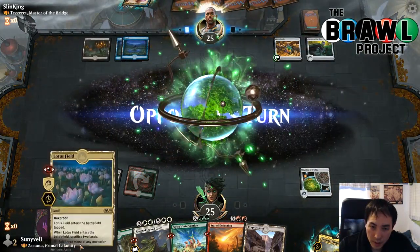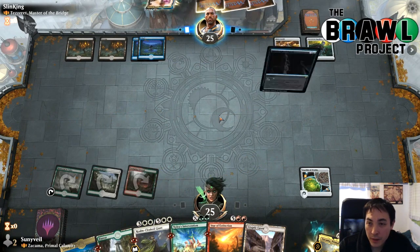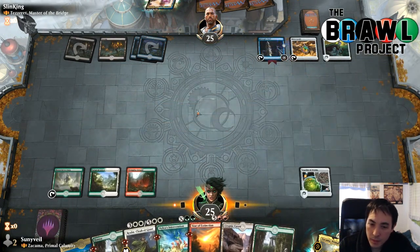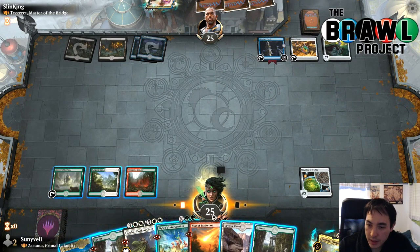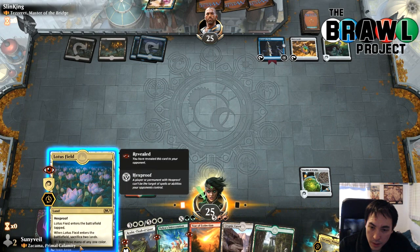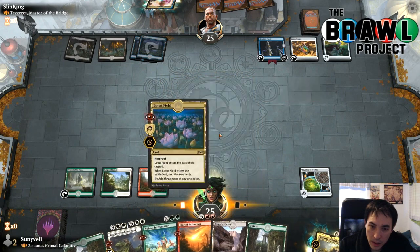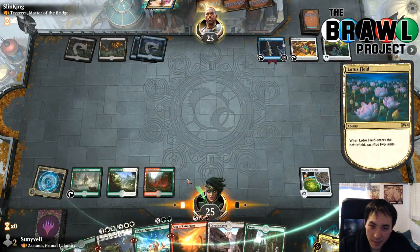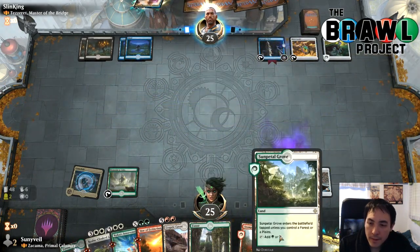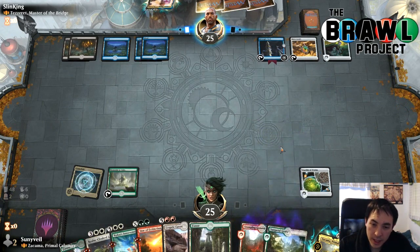We can play Lotus Field, though I'm not sure I want those fields on this board — it does have hexproof for Nightcloth. Unfortunately, we didn't draw anything that lets us play additional lands per turn, which is really big for this deck. I'll need the double red, so I'll say goodbye to Stomping Ground and Sunpetal Grove. The idea is that Lotus Field is a sacrifice outlet for our lands, so Crucible of Worlds lets us get value off of them.